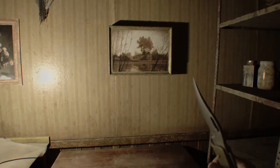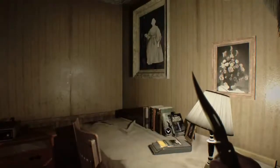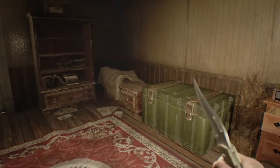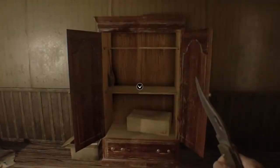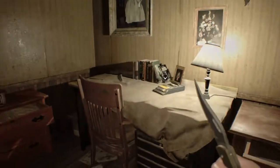Hey everybody, this is Brian here from Co-op Critics, and I am continuing my playthrough of Resident Evil 7 on the PS4. The last time that we left off, I was looking for the second of two keycards, so that I could make my way down to where Lucas is, presumably holding Zoe and possibly Mia.